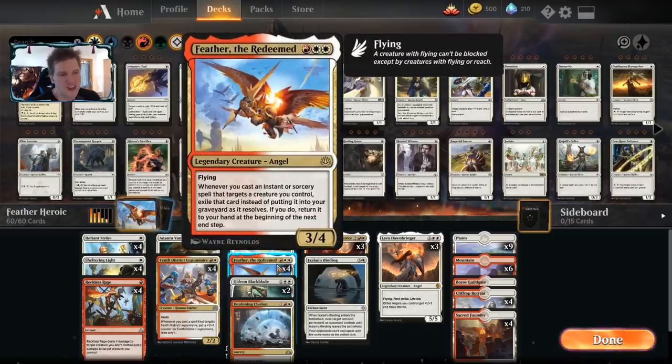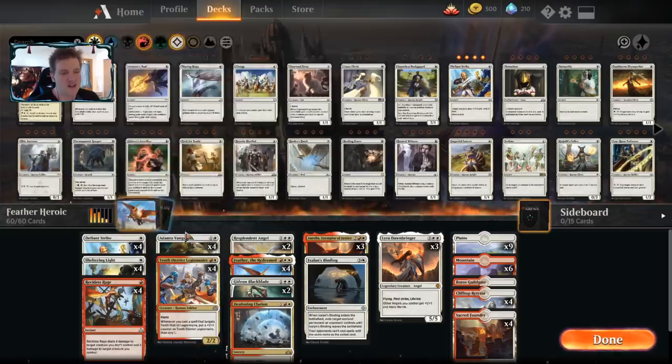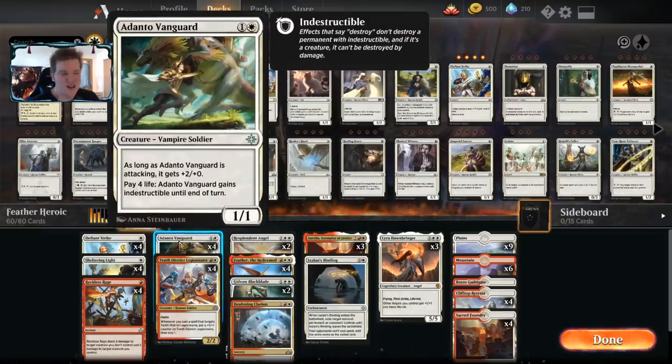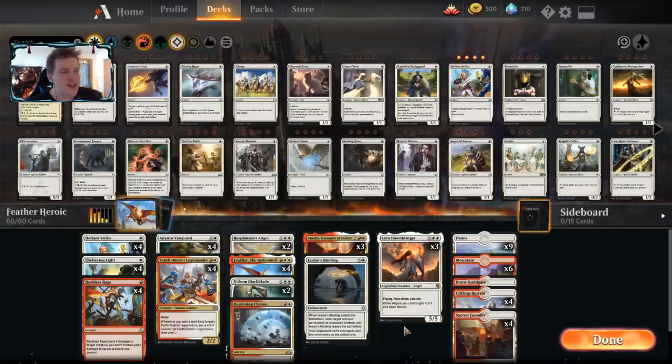Then we have Sheltering Light, which gives a creature indestructible and scry one — great for keeping your creatures alive, and with Feather you can keep bringing it back and scrying more. We have Reckless Rage, which does four damage to a creature you don't control and two damage to a target creature you do control. So if you target your Legionnaire, your Vanguard, or your Feather, and Feather is on the battlefield, it will exile and come back to kill things next turn. It can also grow your 10th District Legionnaire, and your Adanto Vanguard can gain indestructible to survive the Reckless Rage.